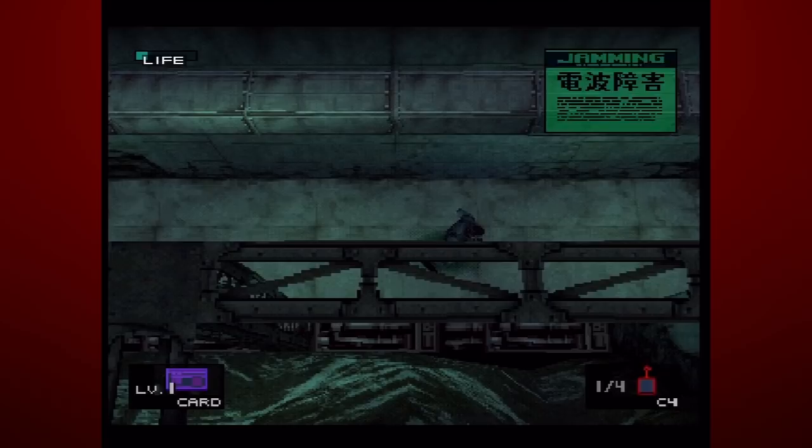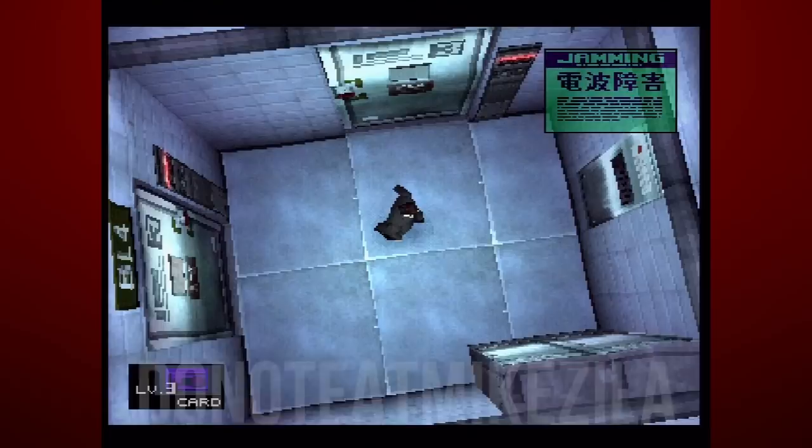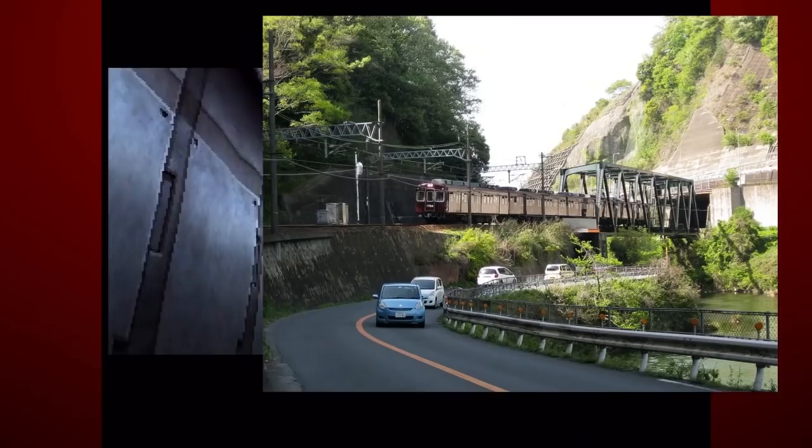With special thanks to this user, during the corridor before Otacon's lab, the ninja utters off-screen the names of train stations in the Myokin line, operated by Nosei Electric Railway in the Kansai region of Honshu, Japan.